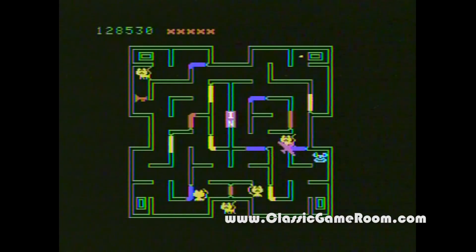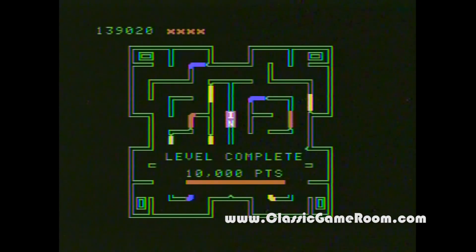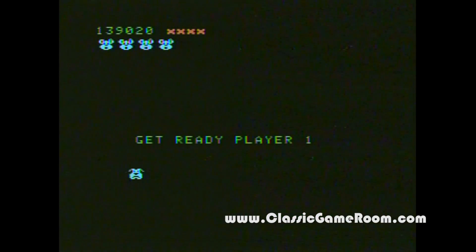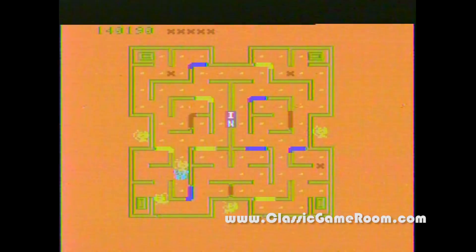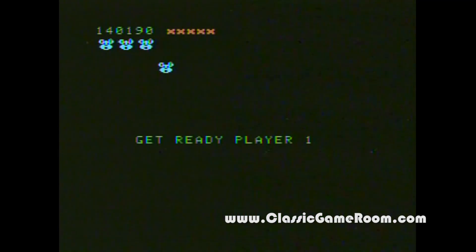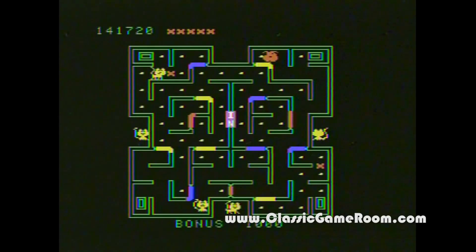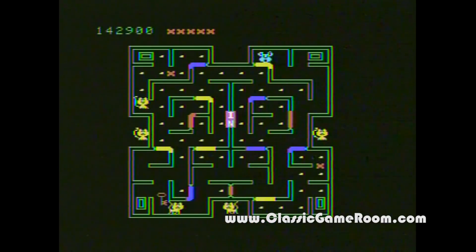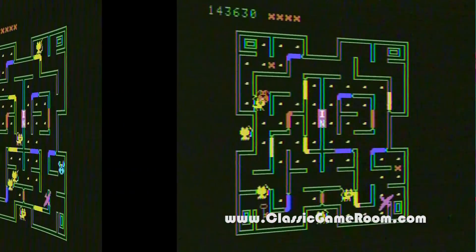Then there's the hawk, which is like Evil Otto from Berzerk — it flies over the maze and eats your mouse if it catches it. Hawks are mean; if you're smaller than a hawk, you're screwed. It's not the cats you have to watch out for in this game, it's the hawk, because there's nothing you can do to stop it. Your mouse does not have surface-to-air missiles, which is a shame — that would be a super cool mouse.